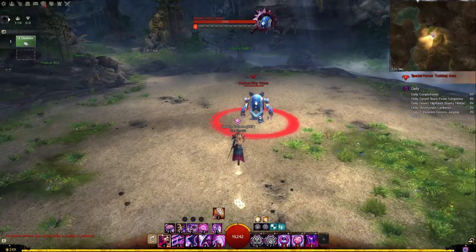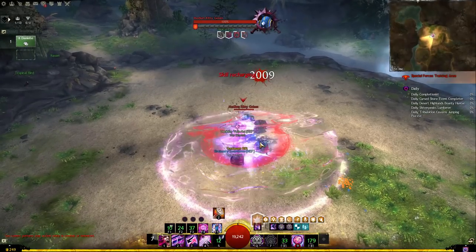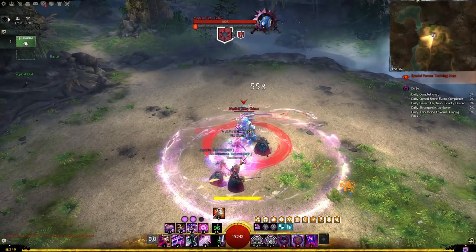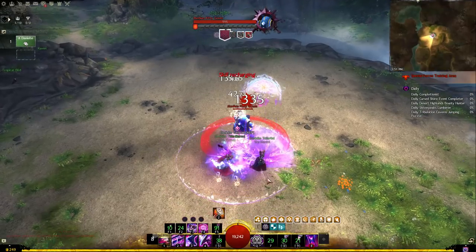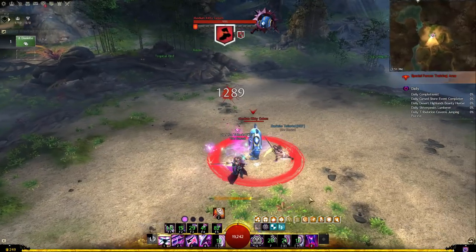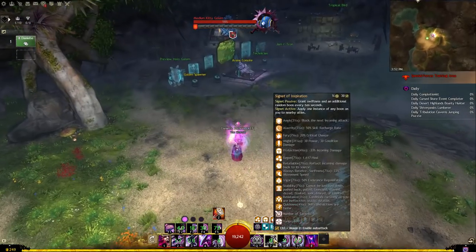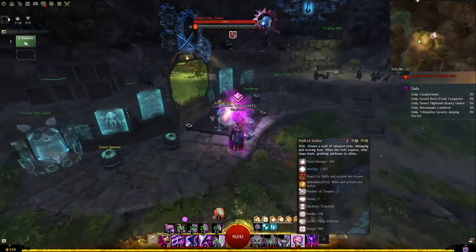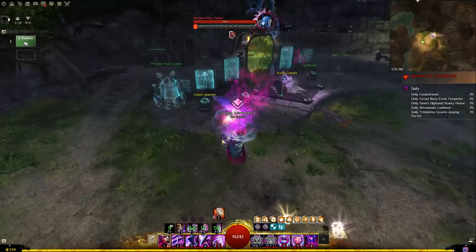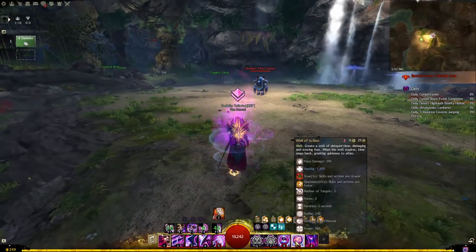Let's look at that briefly. Start with sword 3, swap weapons, go into continuum split, drop time warp, signet of inspiration, use sword 5 again, wait for cooldown — at this point we don't use time warp — drop both wells, swap weapons, shield 5, inspiration, etc. You can see we have 26 seconds of quickness and 36 seconds of alacrity — even higher. It's especially strong for quickness uptime because time warp affects 10 targets, whereas inspiration and wells only affect 5. So if you don't need CC, sub time warp into your rotation in the place well of action takes.